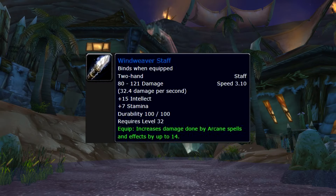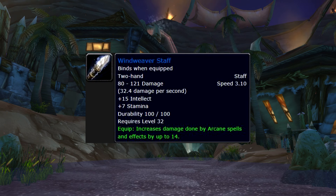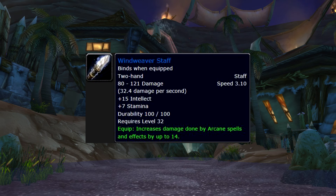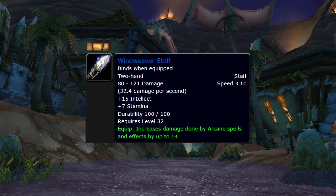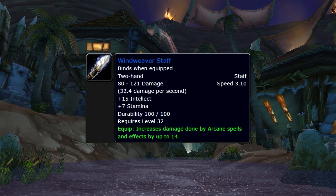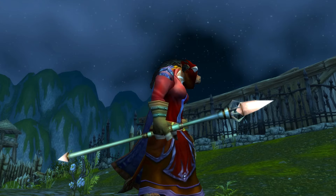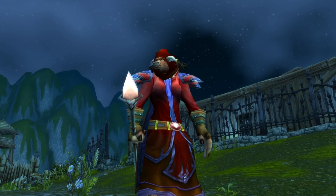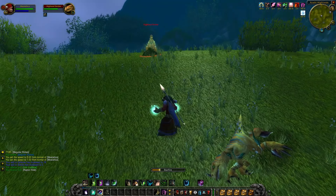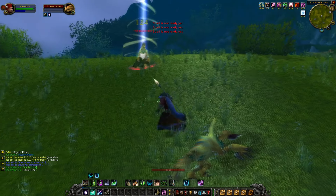Then we have the Windweaver Staff — a staff with stamina, intellect and arcane damage. On paper it doesn't look like a great staff, since warlocks and priests don't rely on arcane damage and mages don't use Arcane Missiles that often. So what's the purpose of this staff? Balance Druids. If you're one of those druids that wants to level as a Balance Druid, here's your staff. This thing is amazing for its level, and with a few well-selected items you can deal nasty Starfire crits at an early level and completely catch people by surprise. It is a random world drop, so you'll have to hope you get it yourself or find it on the Auction House for a decent price.